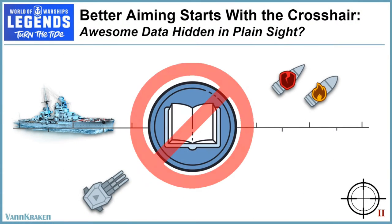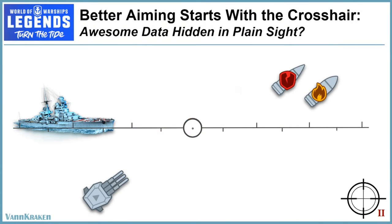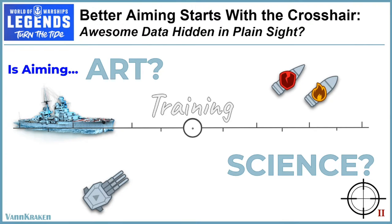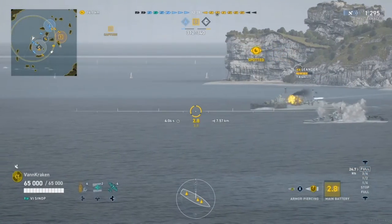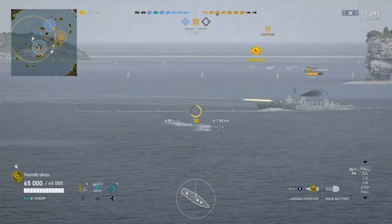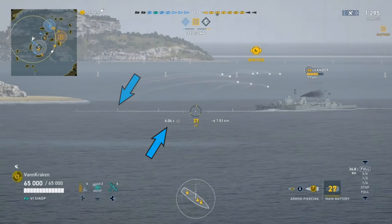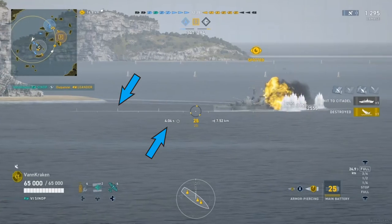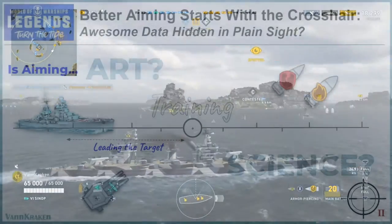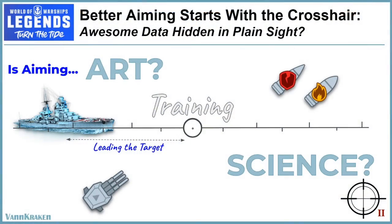Nope, just kidding, there is no manual. But if you are a new or casual player, you might be thinking that learning to aim and lead targets in World of Warships is more of an art form than a science. And certainly, with simply enough practice and training, you will improve your hit rate over time just through repetition, even when you wing it most of the time like an artist painting with a broad brush. However, there is an awesome source of data hidden inside the targeting crosshair that can take average players to a much higher level of success with their main battery guns by using a defined technique and not just their gut.